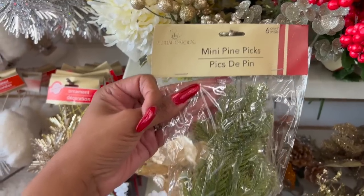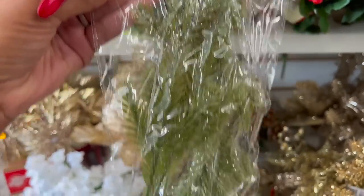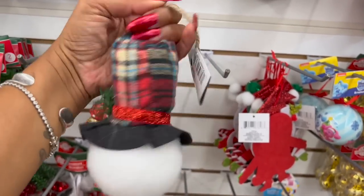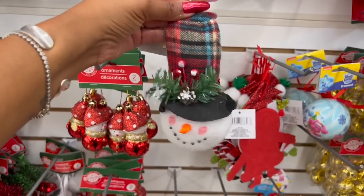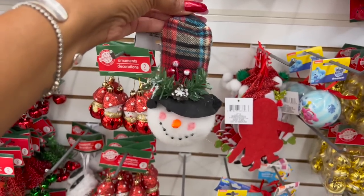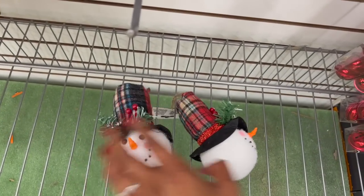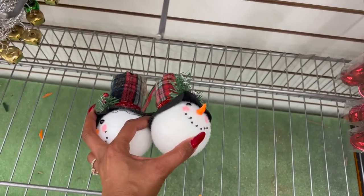The six-count mini pine picks look new — how pretty are these! They have a little bit of silver glitter in them. Now I see why these sold out so fast. These are adorable little snowman ornaments, but I'm thinking of cutting the hanger off and using it as a decor piece — you can even put it on a tiered tray for a coffee bar. These are the last two so these are going to my car!